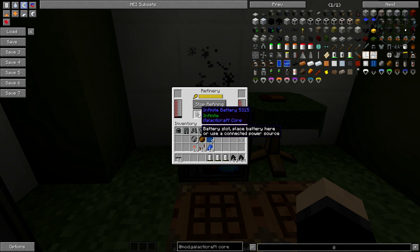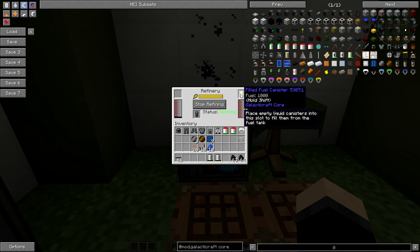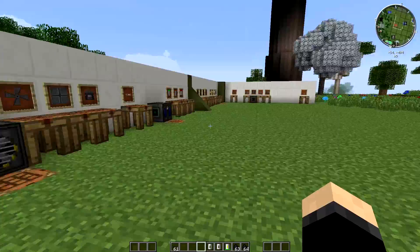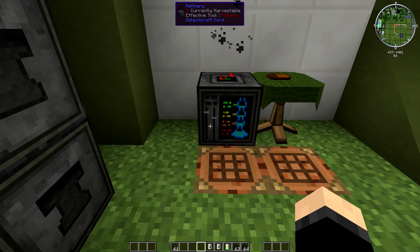I've got an infinite battery on there — that's from Creative Only I believe. It's basically going to refine the oil into fuel for you, and if you put one of these canisters in here it's going to fill up with fuel. We've got a canister of fuel there. This is what we're going to be using to power our rockets. For now we're just going to hold on to this until we get over to the rocket section.